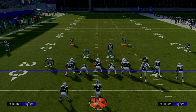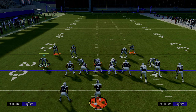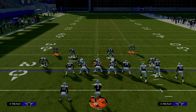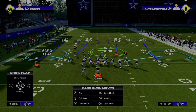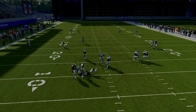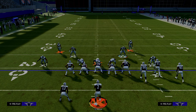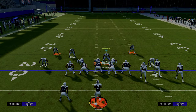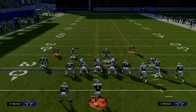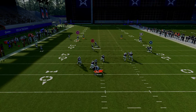I want to talk briefly about abilities to run this defense. You really need lurk artists at all four linebacker positions. At this point in the game there are a lot of zero-AP lurk artist abilities you can get. The Ghost of Mutt Future team — which I still think is the best team in the game — has a bunch of zero-AP lurk artists and they're also big, which is really good. Gronk is six-whatever and Carmichael is huge. You want big lurk artist linebackers for this defense; it makes it work a thousand times better.